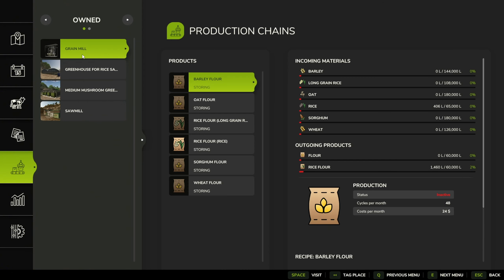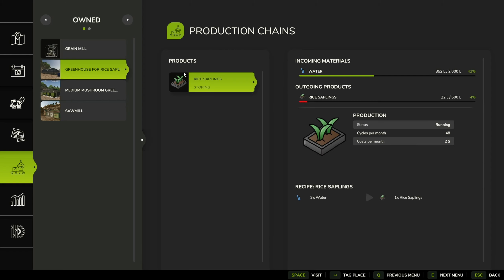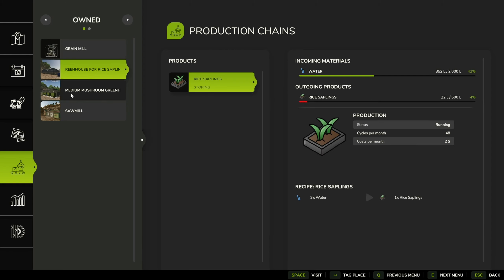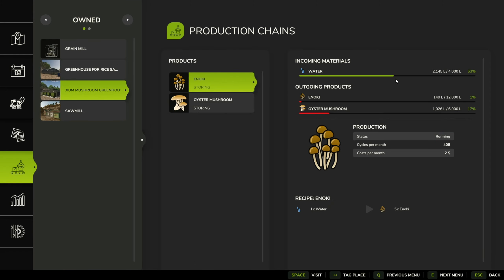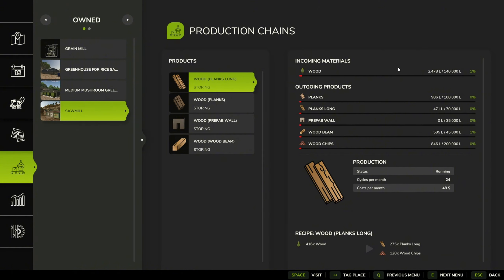Let's check our production — grain mill is almost out of flour. Rice saplings — I can actually turn this off because we have enough for the whole next year. Mushrooms still have half water and the sawmill is slowly trickling down. Plant get enough — a little help can go a long way. It's a bit of a shame we don't actually see what the stuff is that leads to these achievements.